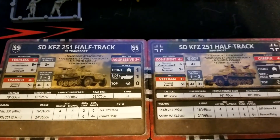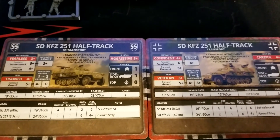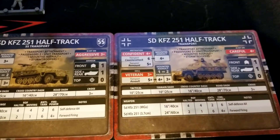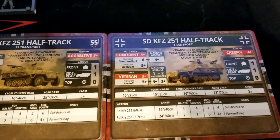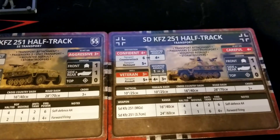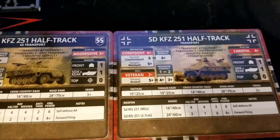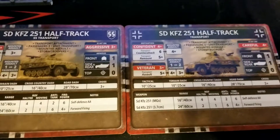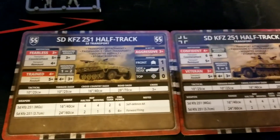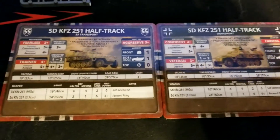Skill-wise, interestingly the regular half-track is veteran while the SS are trained. Transport assaults are the same, same mounted assault — one or two passengers. Everything else is the same, however the SS are hit on a three because they're aggressive, whereas the regular guys are careful. Minimal armor of course — these are not heavily armored vehicles, but better than nothing, offering a little protection against MGs and such. Top armor is not going to be fun, and speed-wise everything is the same, crossing on a three.